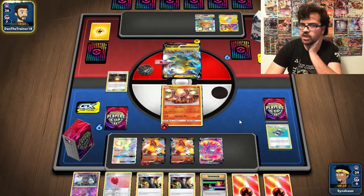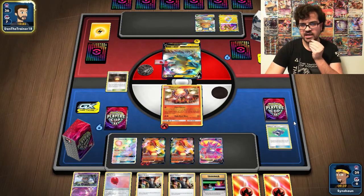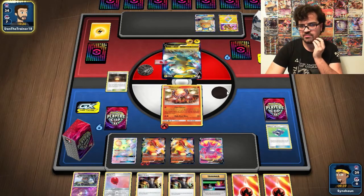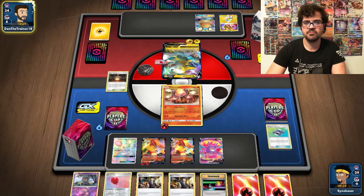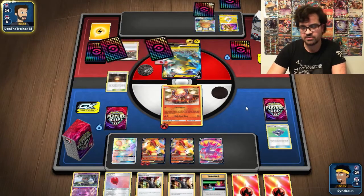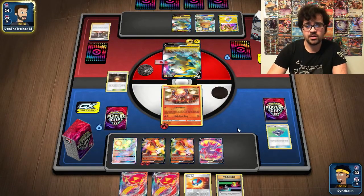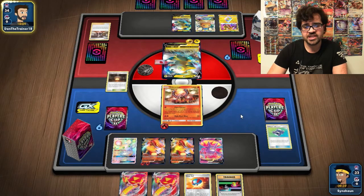With any luck my opponent will Marnie me, because keeping Boss's Orders around is only useful for me. A Chaotic Swell and a Marnie would be frustrating. We're probably going to see a Professor's Research — but we do actually see a Marnie, so our Boss's Orders go back to the deck, which is good since we don't need them now. We still have found no Welder.